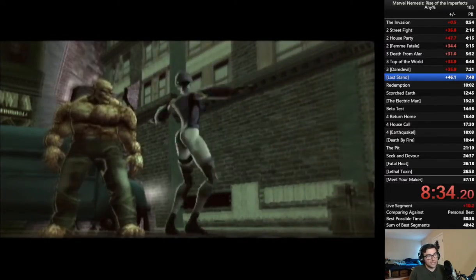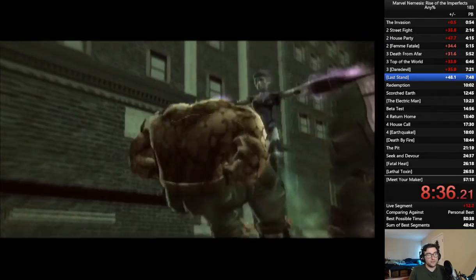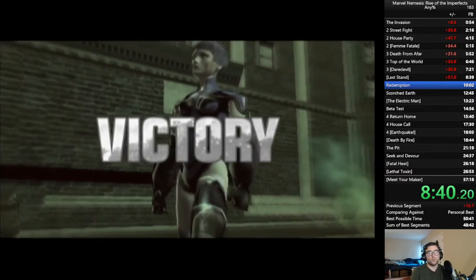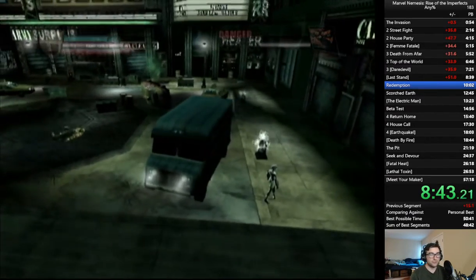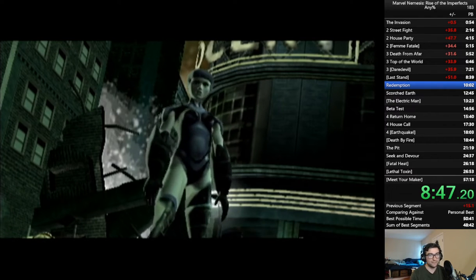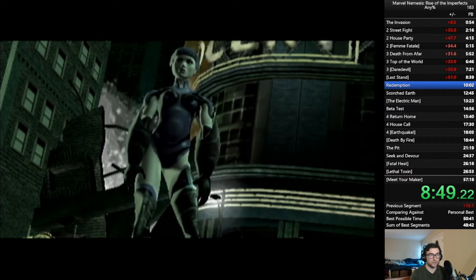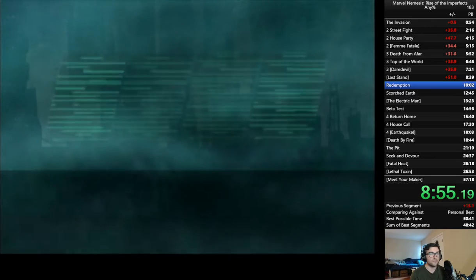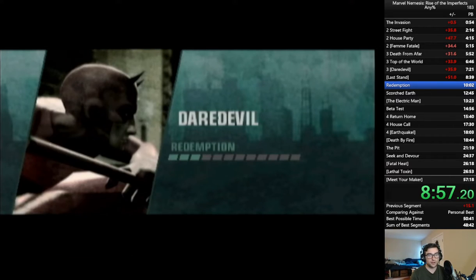We got a jab into our super grab, which is a very common way of confirming your fatality. Oftentimes when an enemy is in range of getting fatality, they will continually throw tech — they will spam throw and you'll never execute your fatality. But if you do a regular attack or a super attack first, they will usually drop their guard and let you finish your combo, and because of that you can just combo into a super grab and execute your fatality.